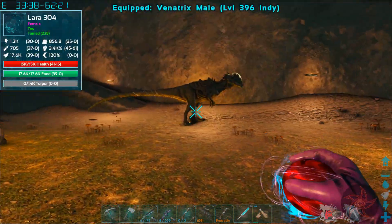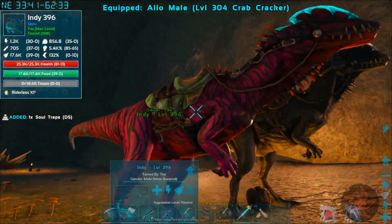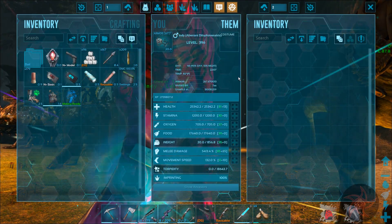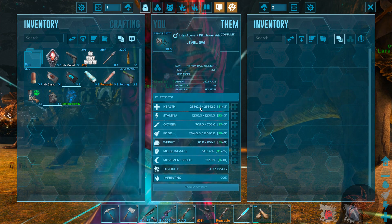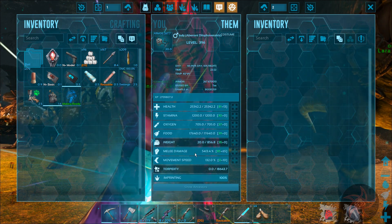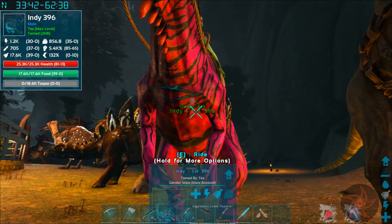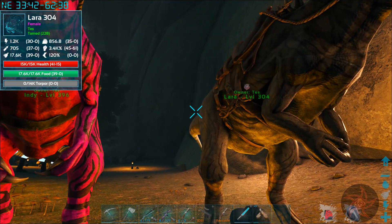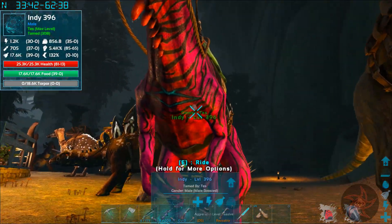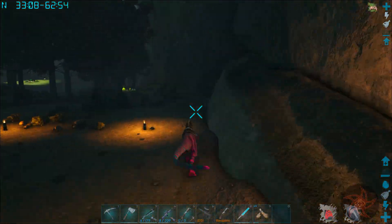Here's Indy. Indy is my max mutated - 20 health, 20 melee. 13 levels into health gets me up to 25,000 health, which is awesome. And then I just put 65 levels into melee damage as well. So you're up to 25,000 health, 5,400 damage. And that was even putting 10 levels of movement speed into Indy. So this is going to be my cave-running dino, at least for the first cave.